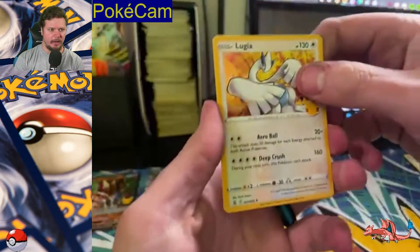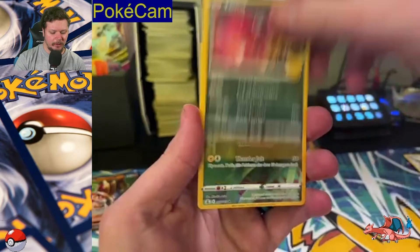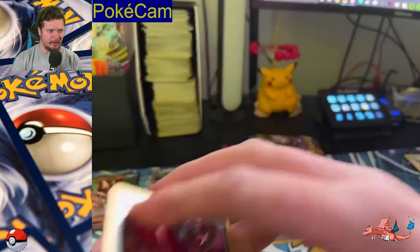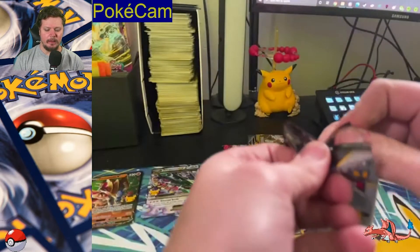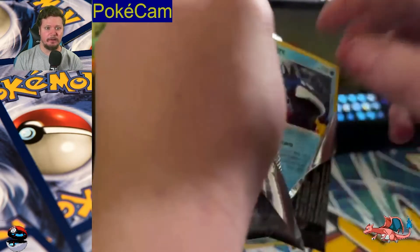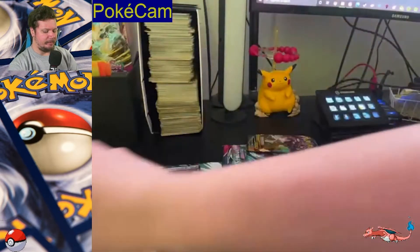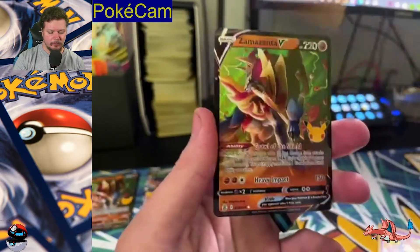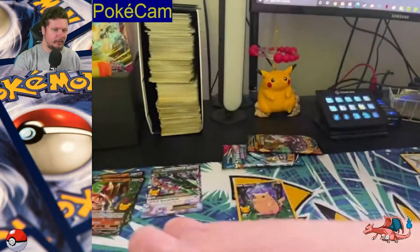We've got a Lugia, Groudon, Yveltal, and a Full Art Pikachu — I've seen that once or twice I think. Last Celebrations pack. Let's hope it is one of the cards that we need — two cards to finish this set. Kyogre, Xerneas, Groudon, Zamazenta V. We didn't pull any of the cards that we needed.